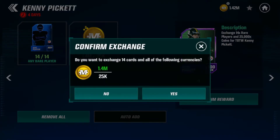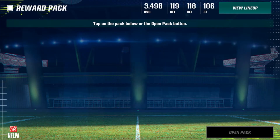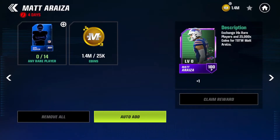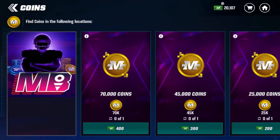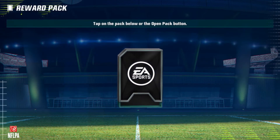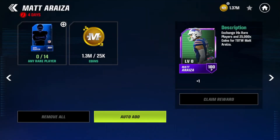So we'll put in 14 more rares and claim our Kenny Pickett once again. We're definitely going to be locked in now to getting those epic players because we're getting the 100 overalls. There we go — Matt Araza right here, rare players, our coins — claim Matt Araza. We should be one step closer to getting our second Samuel Womack.